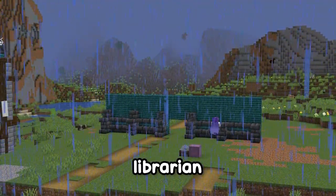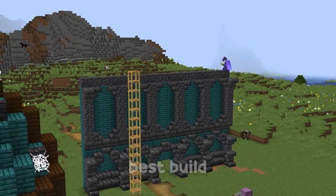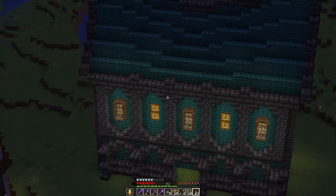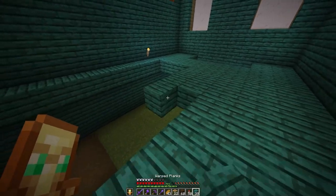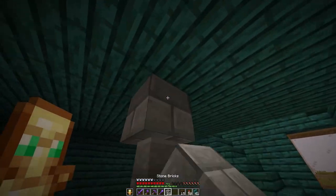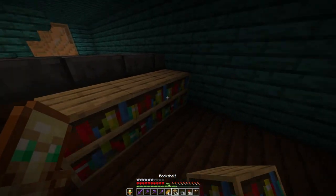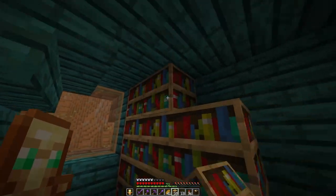Seeing as the librarian is the most important villager I thought it makes sense that he has the best build. I'm loving this design, so let's work on the interior by having the second floor done and changing the floor to dark oak flooring. Let's also build a stand and add all the bookshelves to finish this last build.